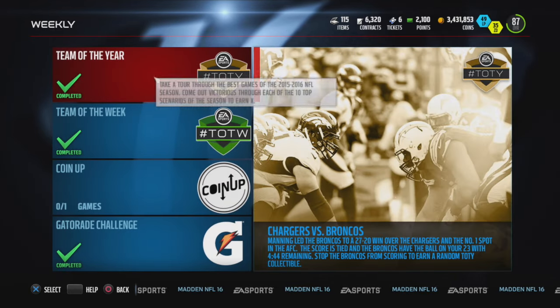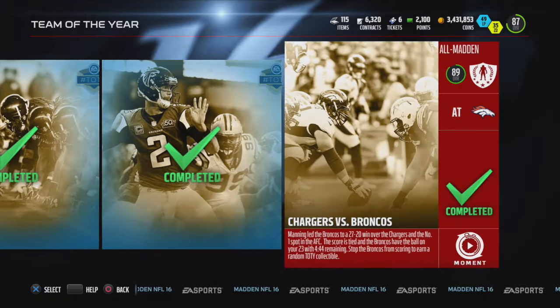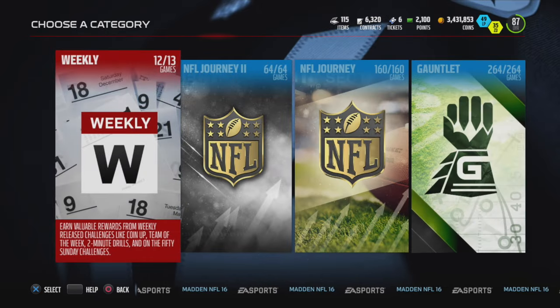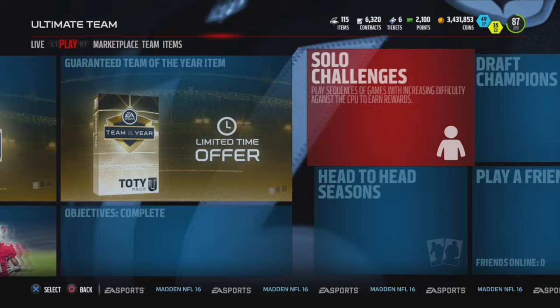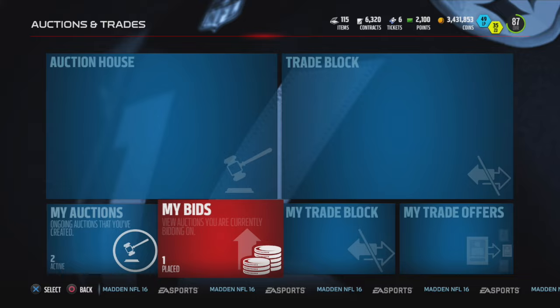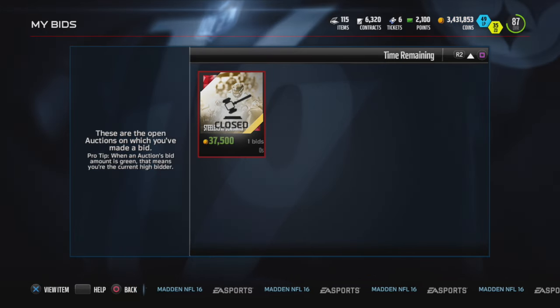They also give you coins for doing moments, and it probably takes you about an hour to do ten of these. It's not that difficult and doesn't take that long. The final thing is just working the auction block — let me show you guys what I've done lately.